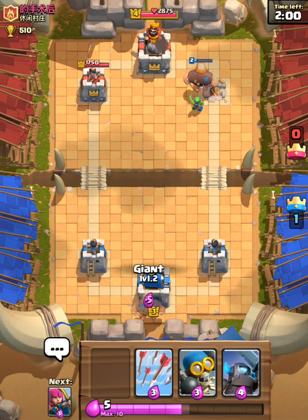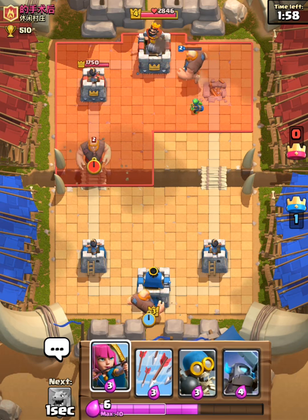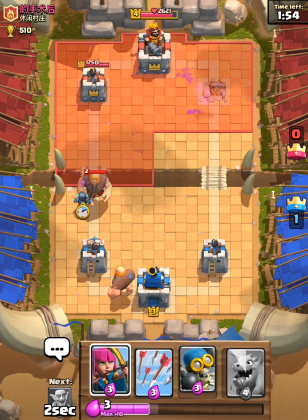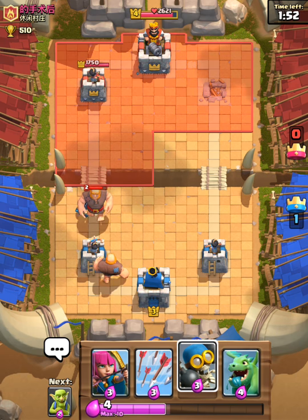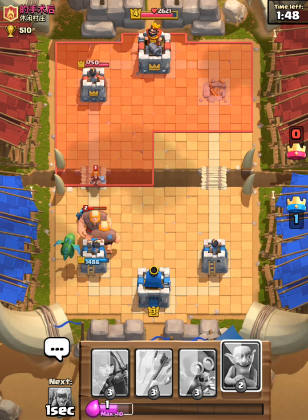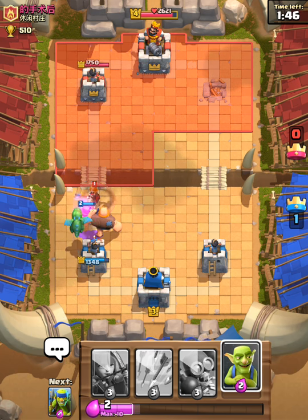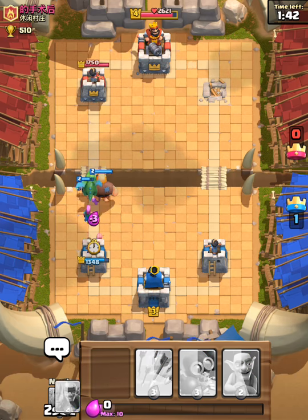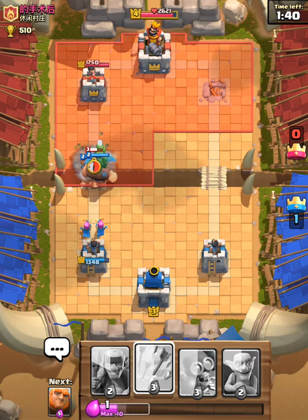We're going to go for the 2-crown first and make sure we have that, and then we're going to work to get that 3-crown. Right now we got 17 wins, 16 of which are 3-crowns. So we've got to try and keep a good 3-crown to win ratio, as it does matter as you get higher up in leagues.